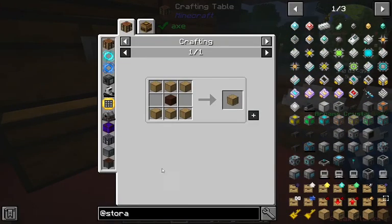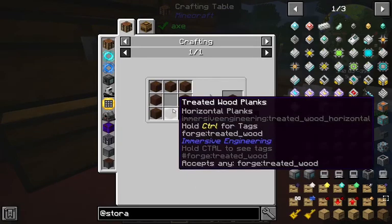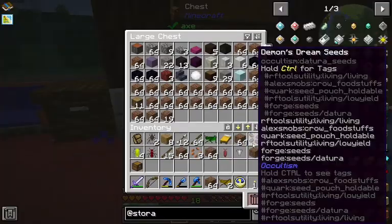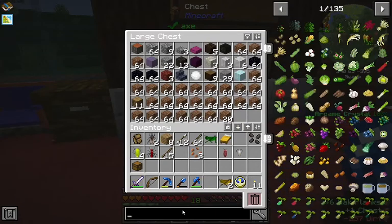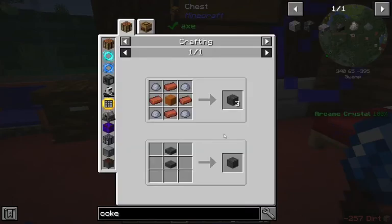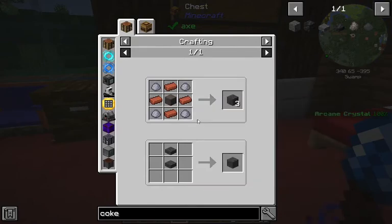We don't have storage for this — well, we have it, but we need a storage crate. We're gonna need to make a coke oven as soon as possible. How rough is it? Just sandstone bricks and clay. Cool.